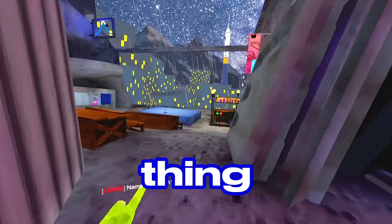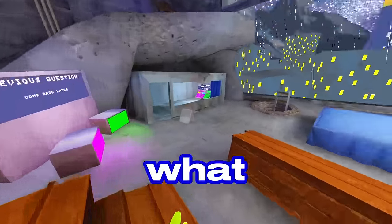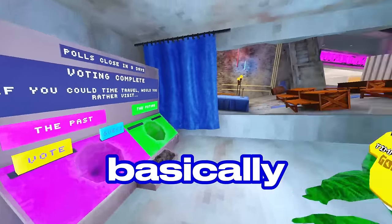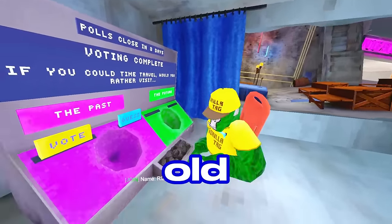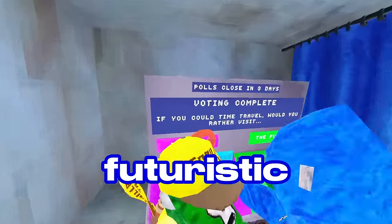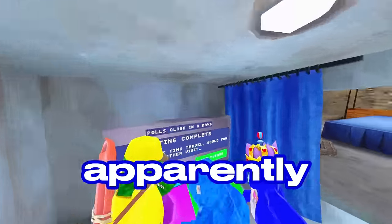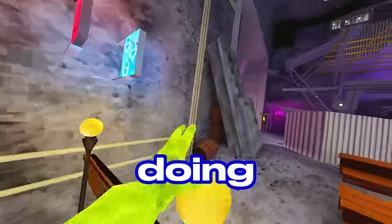In-game, the creator asks players about the new voting system and finds out that voting for the future would get a futuristic space map. He realizes he wants to change his vote to future but discovers you can't change it. He encourages viewers to vote for the future to get the space map, while joking that he's not locked in for having voted past.